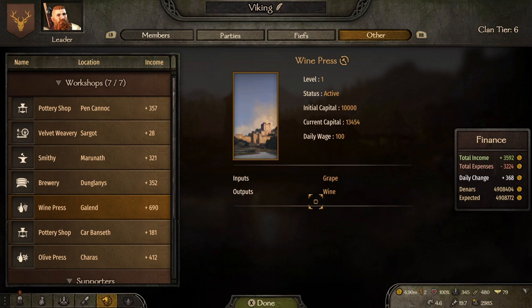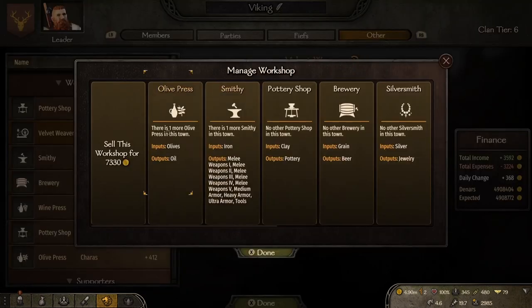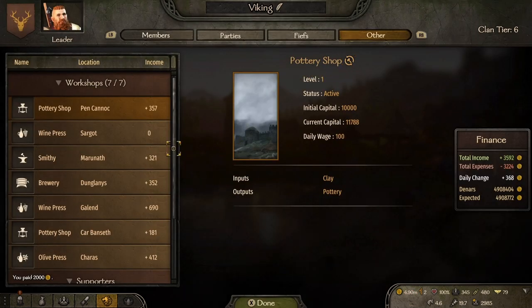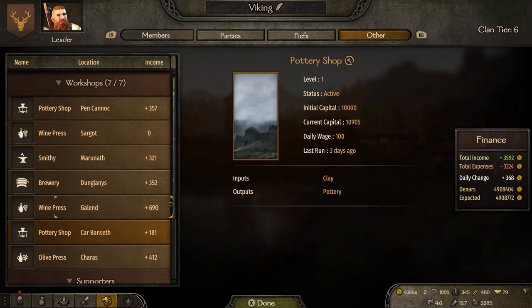If a workshop does get stuck, go to whichever workshop you have, look at the inputs and outputs, sell the inputs to the town, buy the outputs, and hopefully you can kick-start it back into action. The plus side of workshops is you can buy a building and pretty much forget about it — though late game, if you're part of a kingdom at war, you won't be earning from workshops outside your own kingdom. You can also retool a workshop for a small cost.